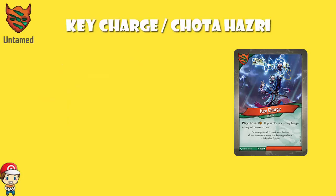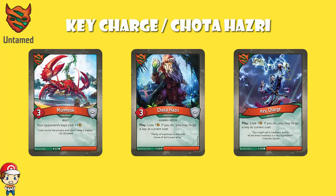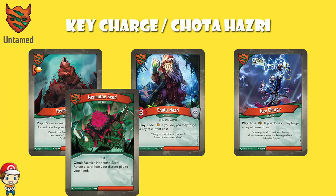We had Key Charge as an action card and Chota Hazri as a creature, and when you played either of those cards, you lose an amber, but if you do, you could forge a key at current cost. When we say at current cost, we mean generally it will be six, but you never know if your opponent's going to have something out that will increase the cost of forging a key — think something like a Mermuk, which increases the cost by one. Something like Chota Hazri can be reused with Regrowth, which gets back creatures, whereas Key Charge is a little bit more difficult to get back, although you've always got stuff like Nepenthes that can recover anything.